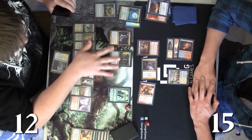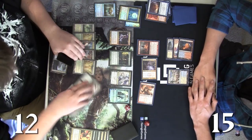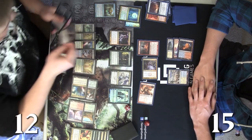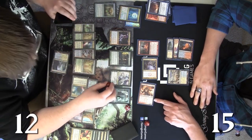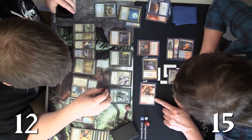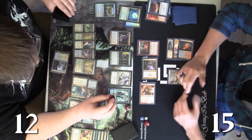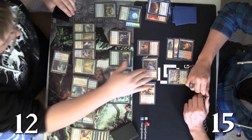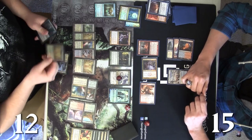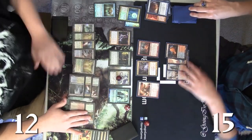Andy is deciding what to do — probably play out Kiora. He'll do the Kiora ability on the Boros Reckoner. I think the reasoning is you can block either one with Caryatid, so it's not particularly relevant, but he's tapping the Boros Reckoner down.